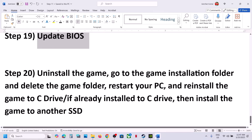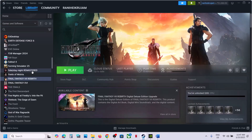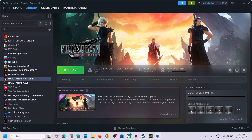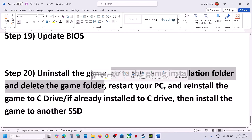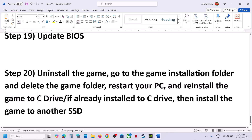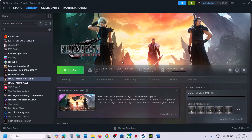The last step is to uninstall and reinstall the game to a different drive. Right-click the game in Steam, select Manage, then click Uninstall. After uninstalling, go to the game installation folder and delete the remaining game folder. Restart your computer, then install the game to the C drive. If the game is already on the C drive, try installing it to another SSD and then check. One of the steps shown in this video should help you run the game successfully on your Windows computer.